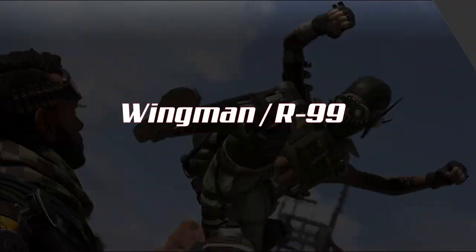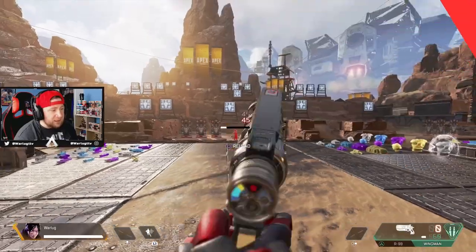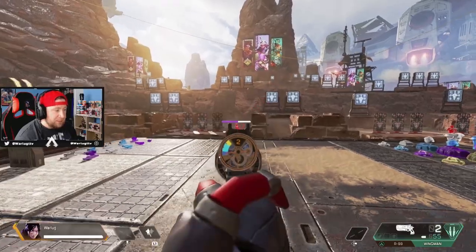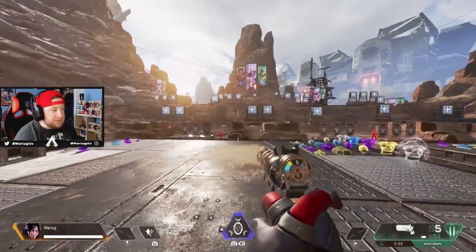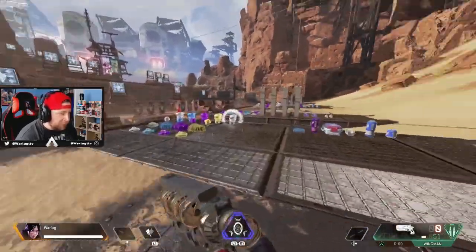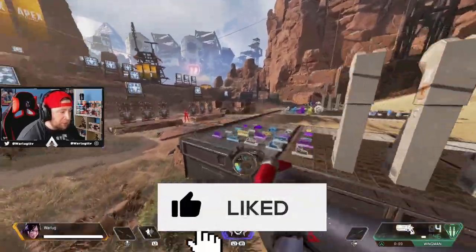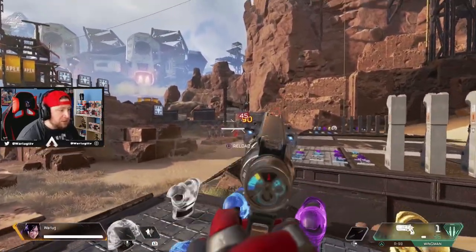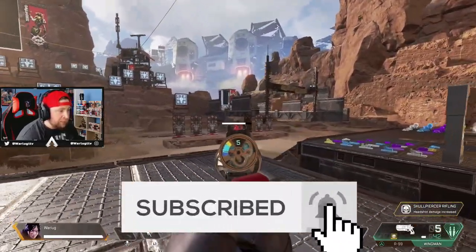Next up is the R99 and the Wingman. People are still dominating the game with the Wingman — I talked about this in my top 10 guns video for Season 5. The Wingman is still among the top guns because the damage output is insane. They brought the Skullpiercer back, so the gun just completely murders people: 45 to the body, 90 headshots, and with the Skullpiercer that goes up to 101 to the head.